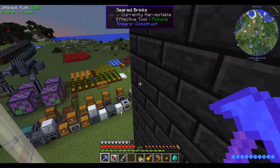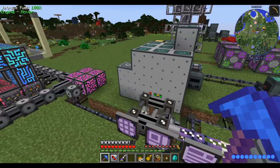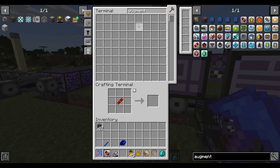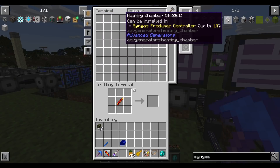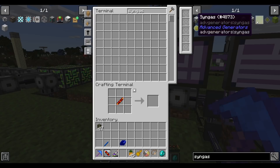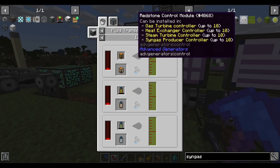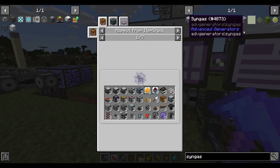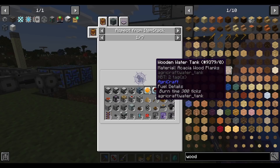We will eventually reach a point where our power consumption outstrips our coal production, so while it's reasonable to stay on coal for a little while longer, let's start considering other options. The first thing that comes to mind is syngas. Syngas is from Advanced Generators - it's like their special fuel. In terms of energy per millibucket it's the exact same as liquefacted coal, however it can be produced from wood.